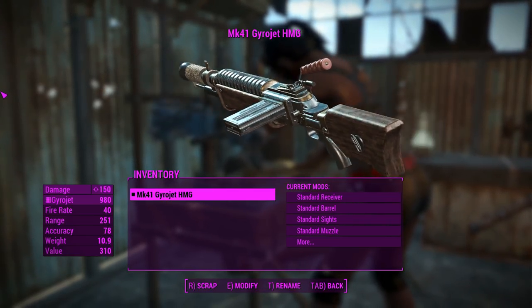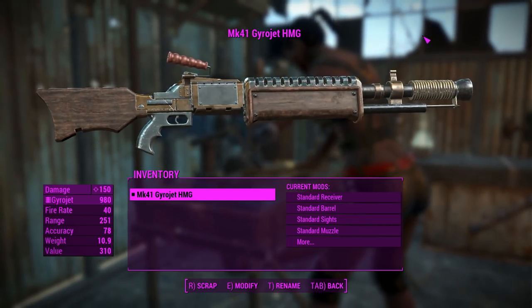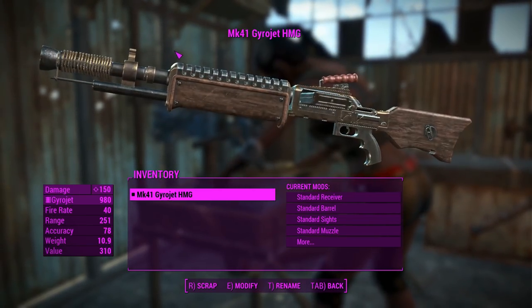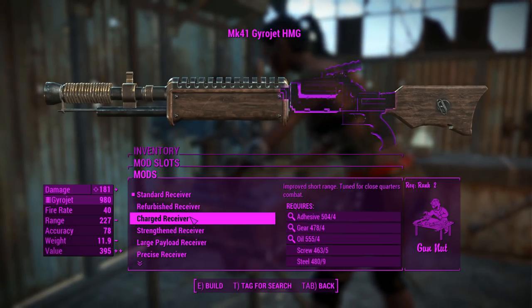This thing can be spec'd from either Rifleman or Heavy Gunner, can be fired in semi-auto and auto fashions alike, and the way this thing is spec'd is actually quite interesting, because it's got a bunch of different ammo types for you to use as well. But first of all, let's get into the attachments, and the attachments are kind of interesting here.